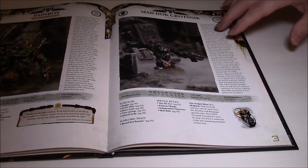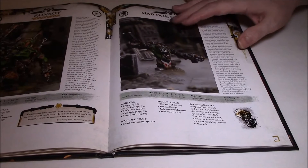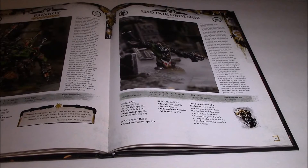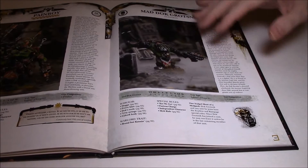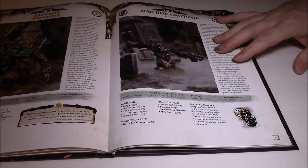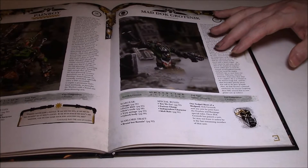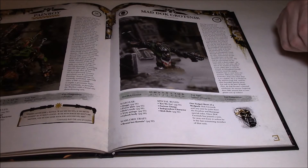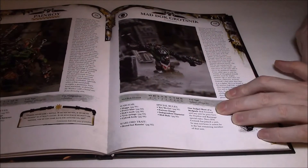At 160 points you're really paying for it. He's got a Slugga, Power Klaw, Dok's Tools, Urty Syringe, and a Cyborg Body. His rules include Furious Charge, Independent Character, Mob Rule — all the standard Ork rules. The biggest change is 'One Scalpel Short of a Med Pack': Grotsnik and any unit he joins have Fearless and Rampage. Once he's joined a unit he may not leave until he's the last remaining model, just like before — he's completely in control.